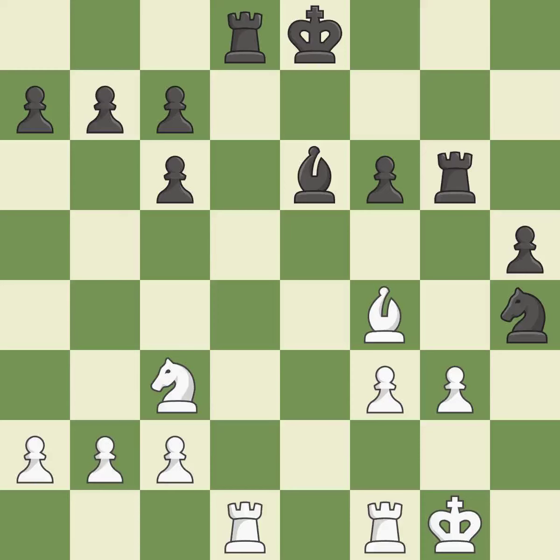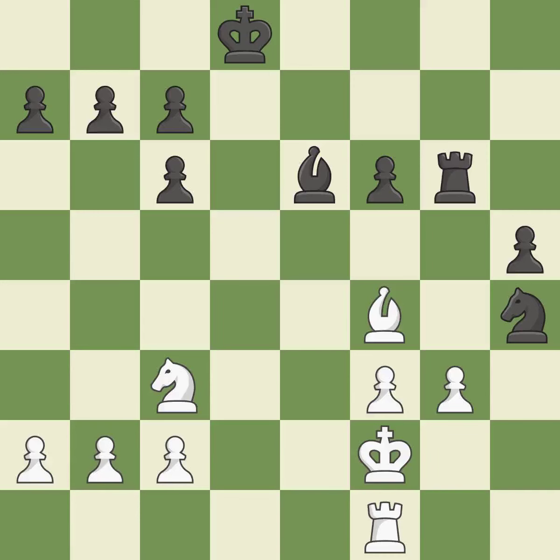This misses an opportunity to threaten winning a knight. This allows the opponent to capture the checking rook — it is an inaccuracy. This mobilizes the knight, allowing it to control more of the board. This defends a pawn that was under attack and had no defenders.